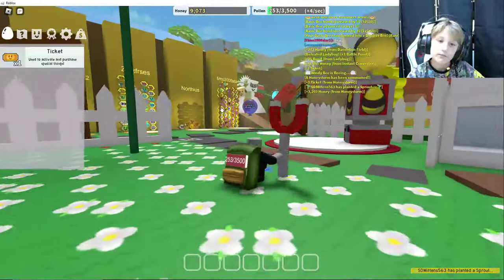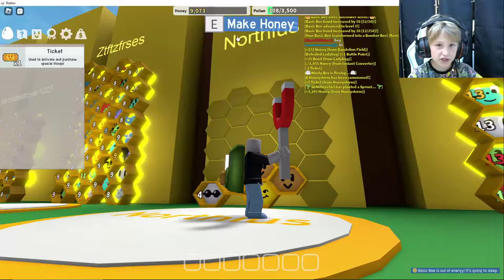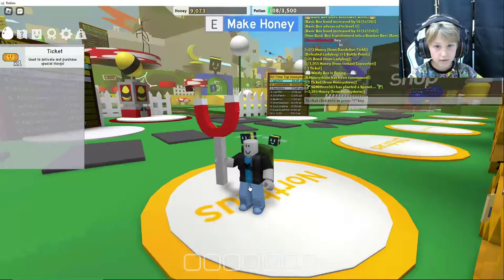But that is if you have already got a hive. I have already got my hive. So if this wasn't mine, you would see at the top not 'make honey' — you would see 'claim a hive'.